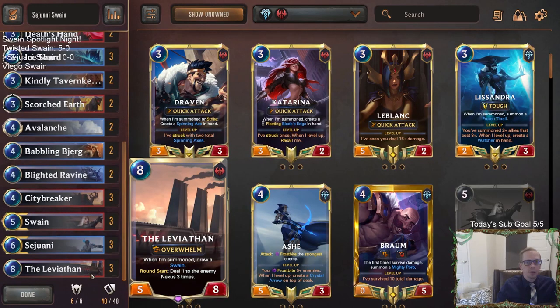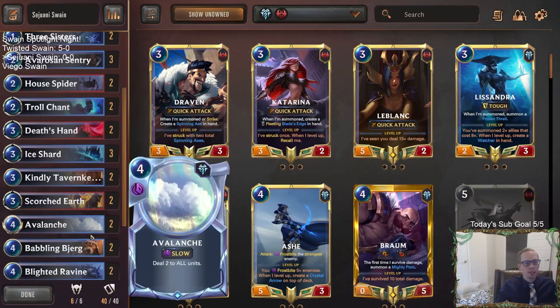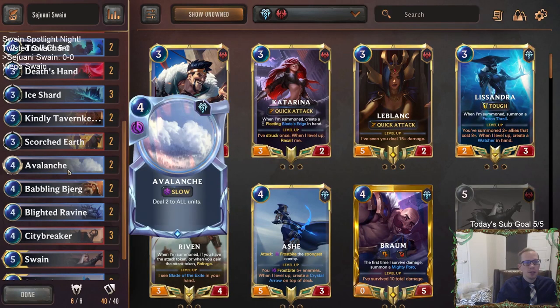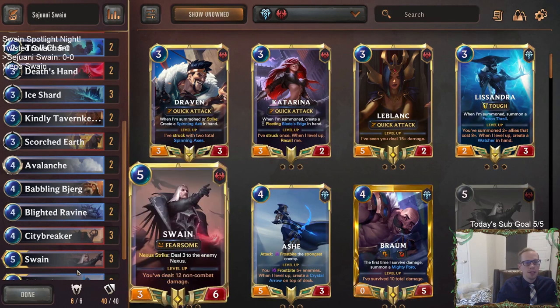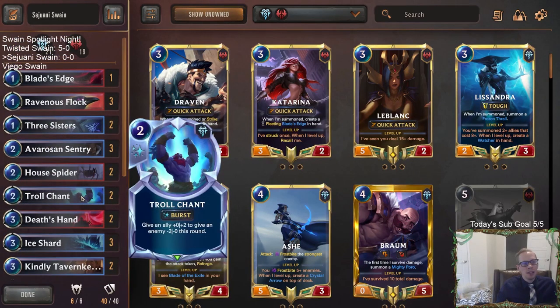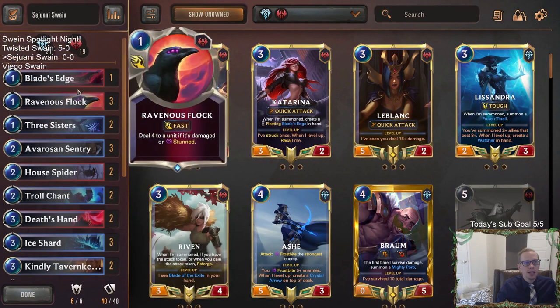After a couple of rounds that will level up Sejuani, and we'll be able to frostbite enemies immediately at round start with City Breaker. So our top end is City Breaker, Swain, Sejuani, Leviathan — that's the goal. The rest of the deck has lots of small amounts of damage: Ice Shards do Nexus damage to help level Sejuani, two Ravine, two Avalanche. Ravine is nicer here because it does Nexus damage to help level Sejuani, though it costs four regular unit mana since it's a landmark.